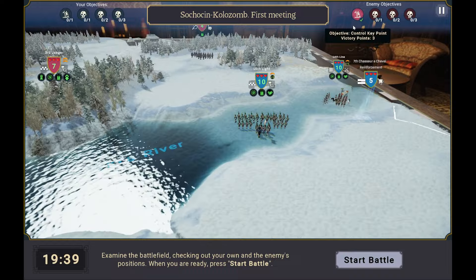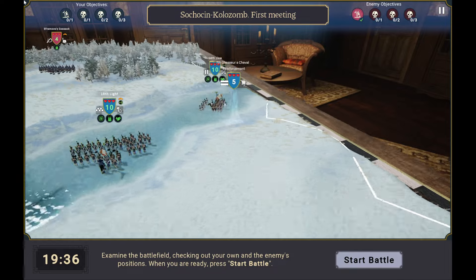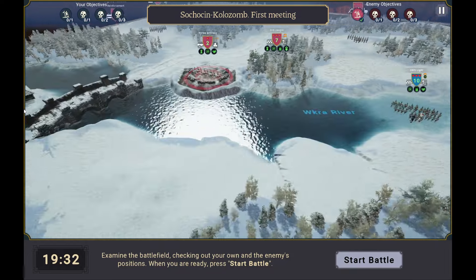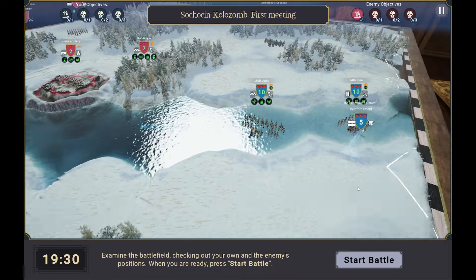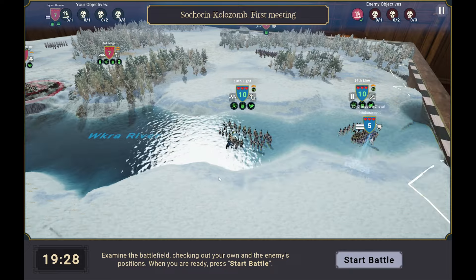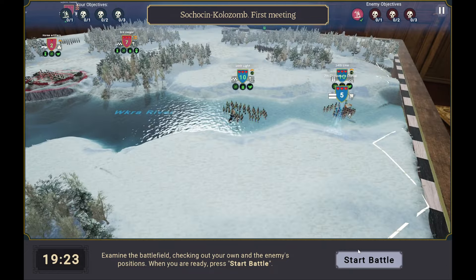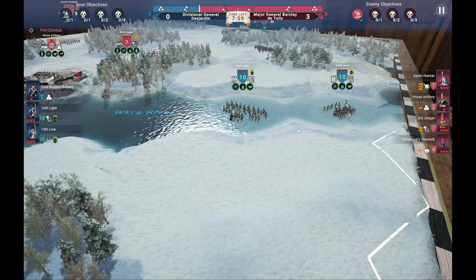The first part of the game is just reviewing the battlefield. It has a board game approach — you can even see tables off in the distance, which I really like. We're playing with the Napoleonic troops, and once we're ready to start the battle, we're not working with a lot, but hopefully in this first meeting we can get a victory.